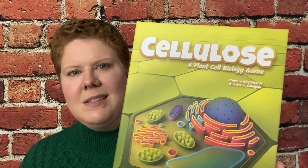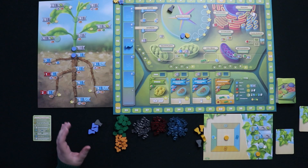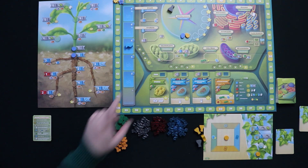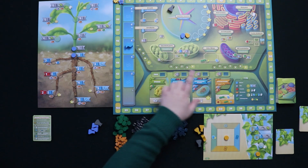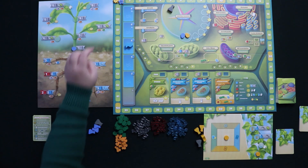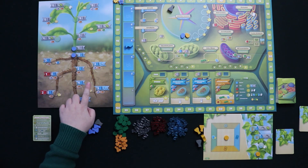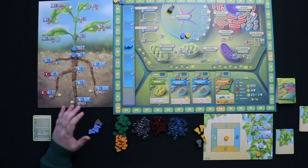This is a worker placement game that is scientifically based and in which you are trying to grow a plant. Here is a game of Cellulose set up for a solo game. The idea is that you are contributing to the growth of a plant and to its health, but you're competing to get the most points because you want to be the one who contributed the most to the health of the plant. This larger board represents what's happening inside a plant cell, and this board represents what's happening in the plant at large. Each player can choose a growth pathway along the plant, grow it along whichever track you want to, and also put down roots in the same manner. For this overview, I'm going to give you a sense of turn structure and then talk about the solo mode and the basics of how that works.